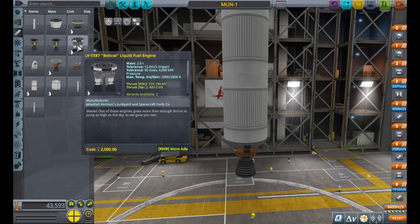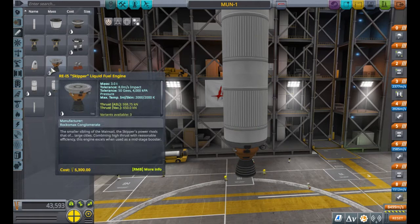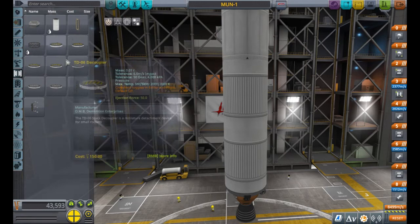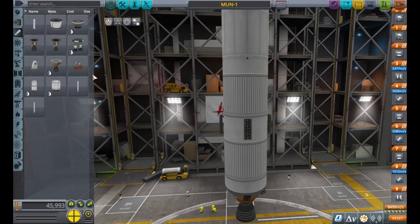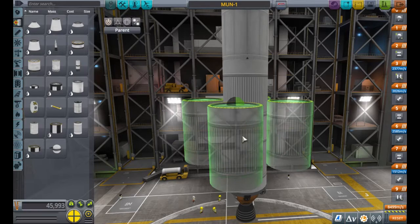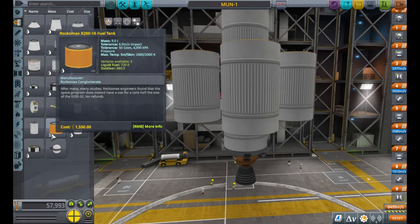Okay, so the one that has the most thrust is obviously the skipper engine, which is what we're using here. This is going to be what gets us out of the lower atmosphere. And we're obviously going to need - well, we don't need, but it would be beneficial - actually, instead of using SRBs, let's use some more Rockomax pieces, because we can use liquid fuel engines to lift this up. That's something I always sort of neglect - I always forget that we can use liquid fuel instead of solid fuel, but not this time.